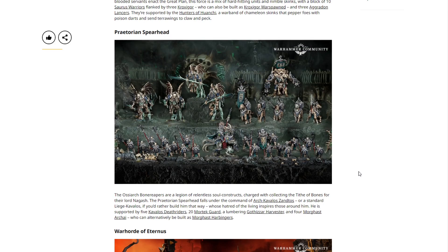Next we have the Praetorian Spearhead, probably my favorite of the Sigmar boxes and what I think is the best. The Ossiarch Bonereapers are a legion of relentless soul-constructs charged with collecting the tithe of bones for Nagash. This force is commanded by Arch-Kavalos Zandtos — or a standard Liege-Kavalos if you'd prefer that build — and is supported by five Kavalos Deathriders, 20 Mortek Guard, a lumbering Gothizzar Harvester, and four Morghast Archai who can alternatively be built as Morghast Harbingers. I really love this box for starting a new army or as an expansion. It goes well with the Vanguard box and also stands alone. Since the special character has an alternative build, you could even pick up two of these.